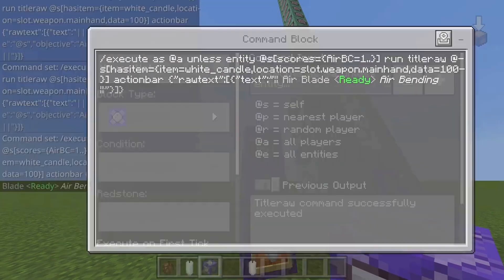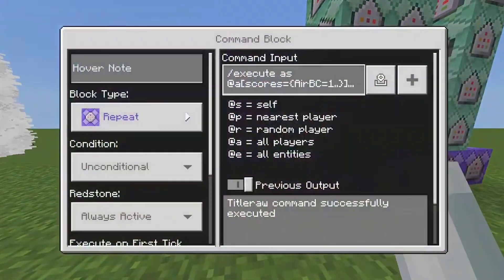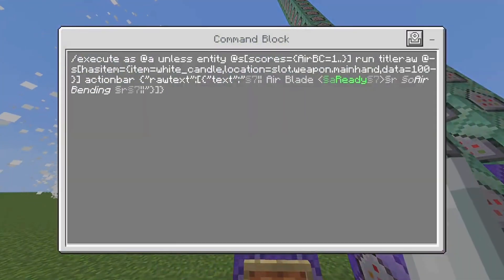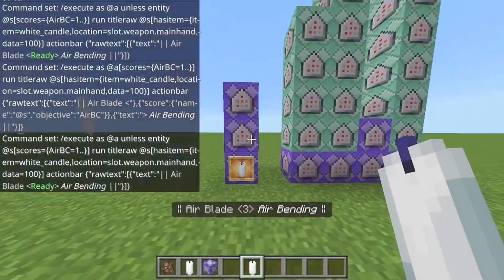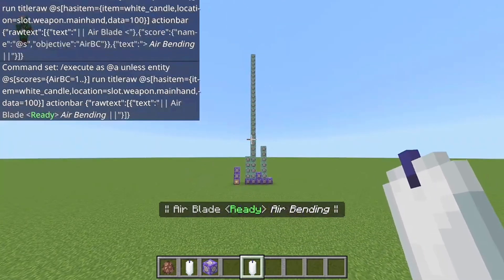This part basically displays when the ability is ready — as you can see here it says 'Ready'. When you use it, it activates the countdown, and when the countdown ends it shows 'Ready' again. Now for the main system — it might look a little menacing with how big it is, but most of these are just particles, so it's actually very simple.